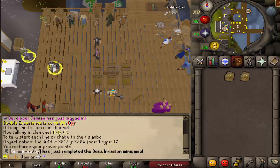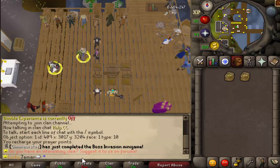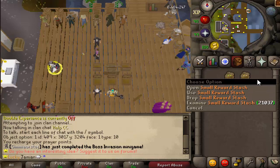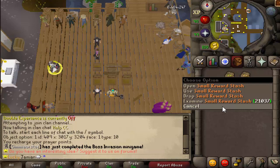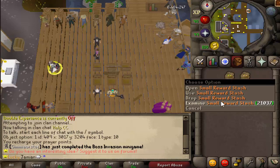Today we are going to be going over the boss invasion minigame rewards. Basically, how it works is whenever you finish a round of the boss invasion minigame, you trigger a reward roll.